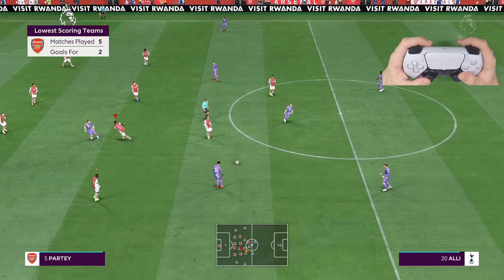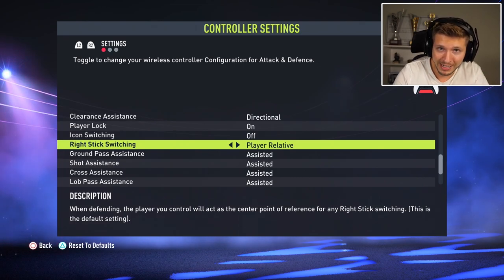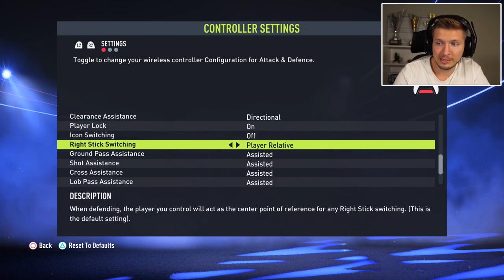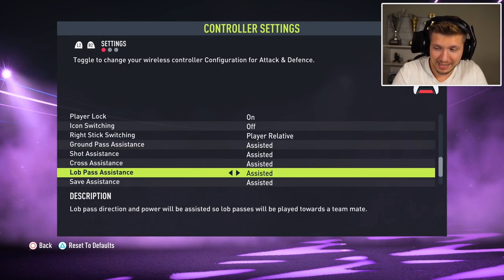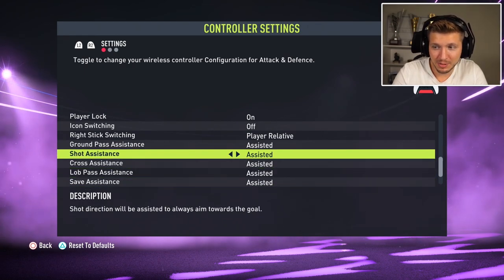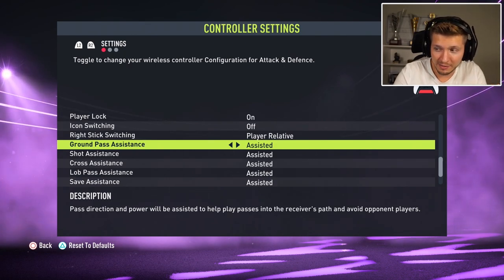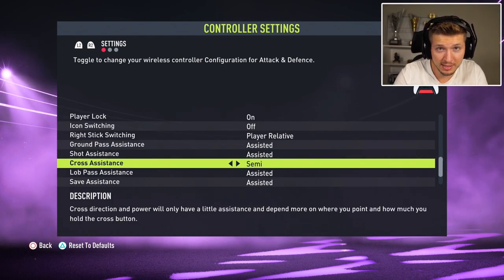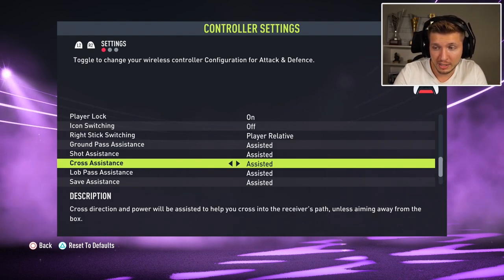Right Stick Switching determines the center point of reference when you right-stick switch — either the ball or the player. The classic option, player, makes more sense and is more logical as a center point of reference, making it easier to switch to the right player. The remaining settings should unfortunately all be assisted. I know it's not ideal, but this is for the best experience online so you don't give yourself any disadvantage in tough games. The only one you could try on semi is cross assistance if you find assisted too random.